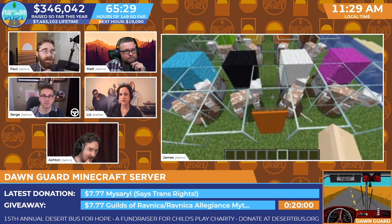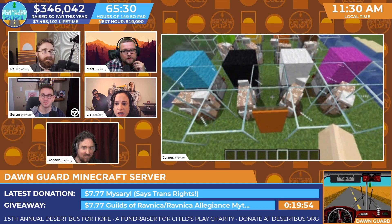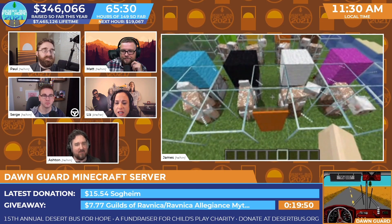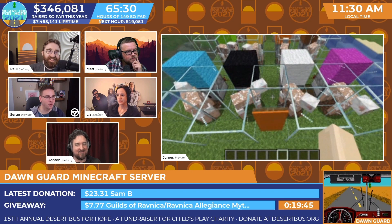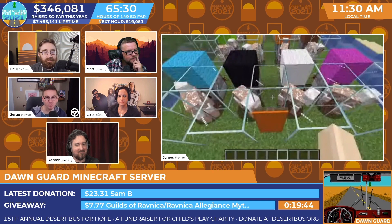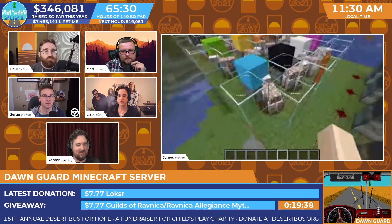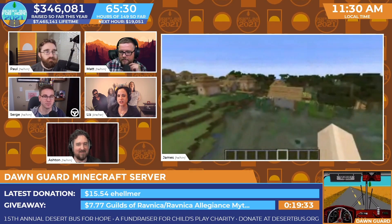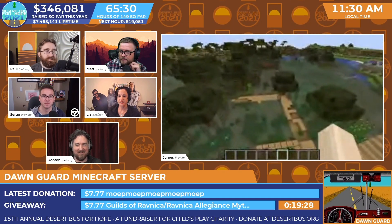It goes so quickly it's hard to even see. The wool road sounds like a fun idea until it rains. One of the things in Minecraft is don't worry too much about what it's built out of as long as it scans for what it's supposed to be. There's a lot of black sheep in this family.